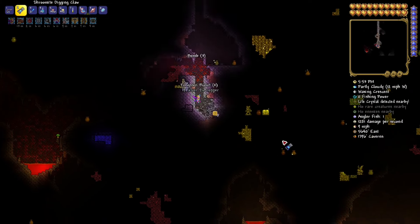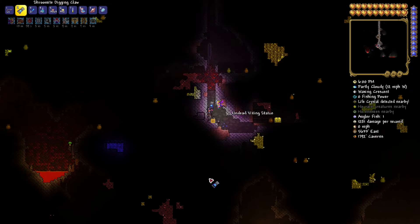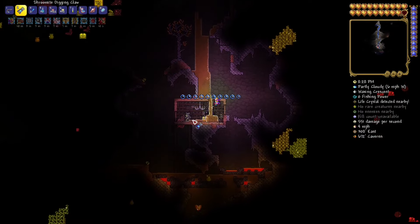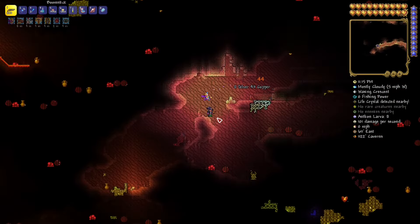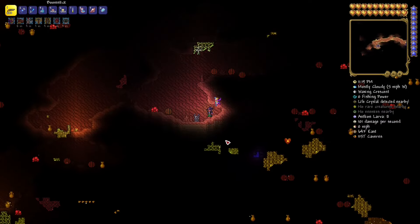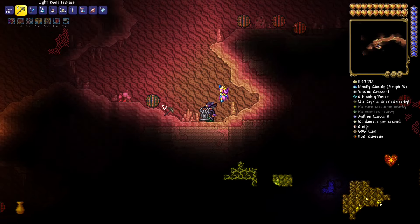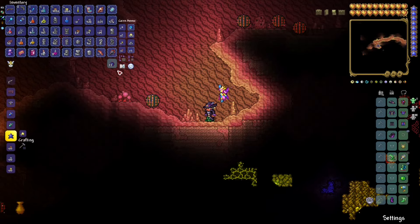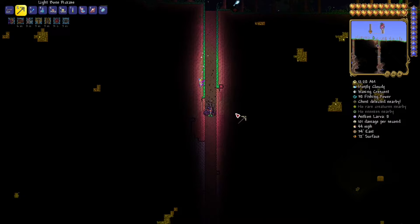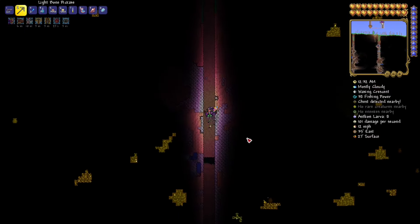Those granite elemental statues are useful but not as useful. Undead vikings are another one — two in a row almost. They're decent, but there is one statue that is absolutely overpowered, and that is the corruptor. The corruptor statue, guys, is really powerful.